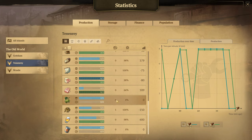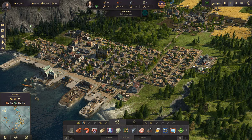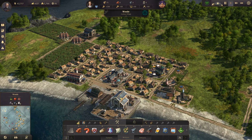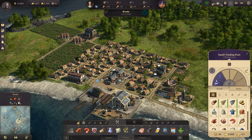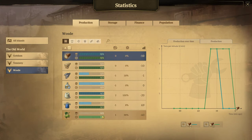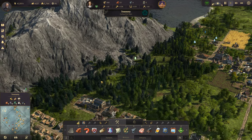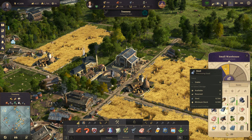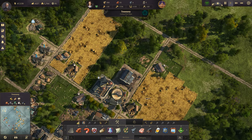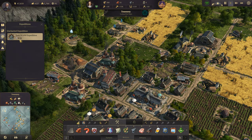Now, somebody was saying that I might not have enough hops. It says I need a current demand of one. Where's that island at that we're building hops on? Right here. I think we're okay on hops — I'll keep an eye on it. Where's our brewery? He's working at 100% and we have some in storage, so I think we're okay. But it is something I will keep an eye on, and if I see it going down a little too much, we'll do something about it.